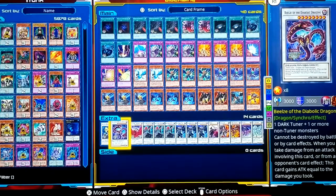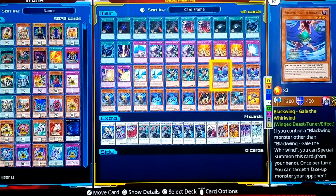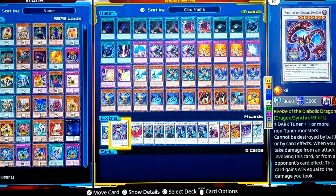Blizzard and Diabolic Dragon — you need a dark tuner. Your Blizzard and Gale are both dark. Diabolic Dragon cannot be destroyed by battle or by card effects. When you take damage from an attack involving this target or from your opponent's card effect, this card gains attack equal to the damage you took.